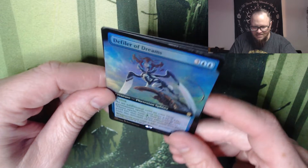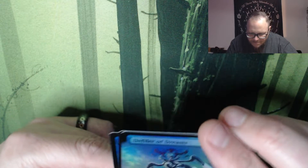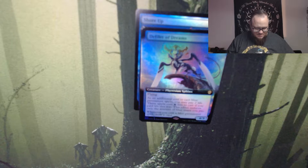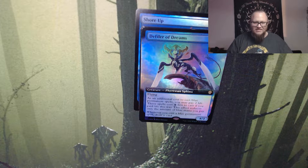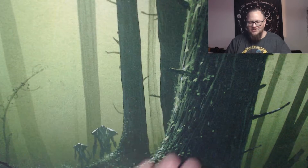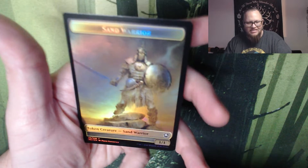Wait, is this the textured? I don't know, maybe not. Because there's supposed to be a textured in each pack, right? So let's see. If it is, it's not very textured. I'll have to look into that. We'll just keep opening and figure it out. Defiler of Dreams. Phyrexian Token — I wonder why this is in the back. Did I mess that up? Because the first one I kind of did under. Anyways — Phyrexian Token and Sand Warrior. Nice.